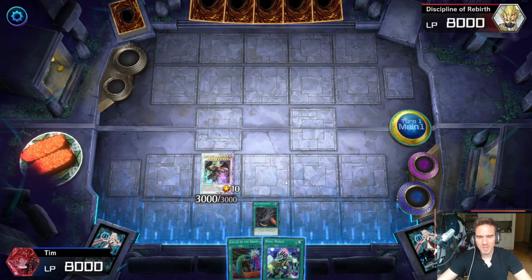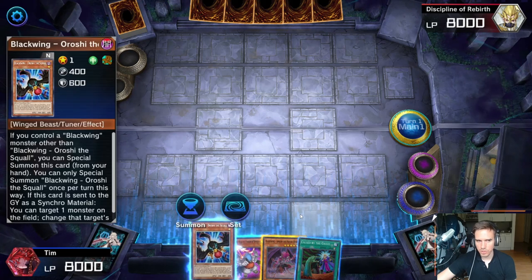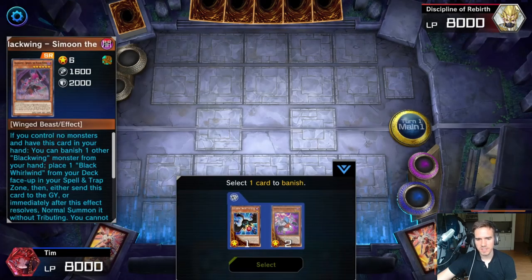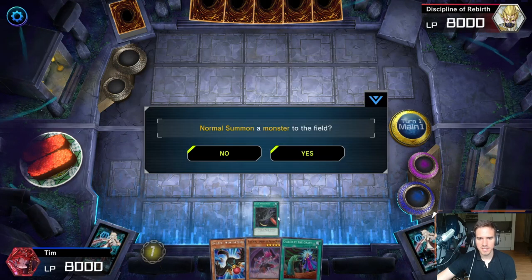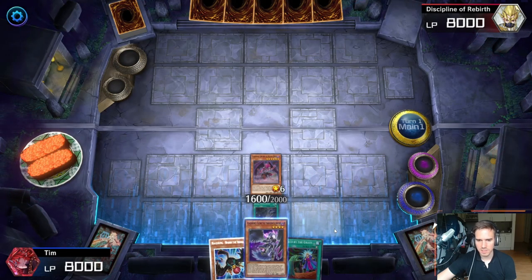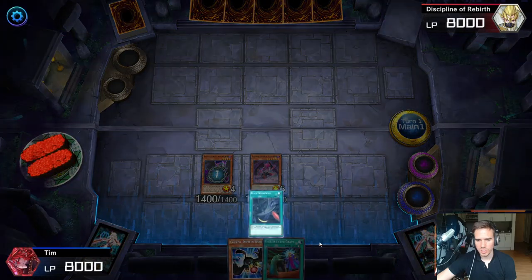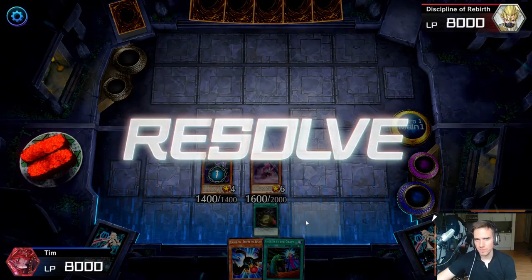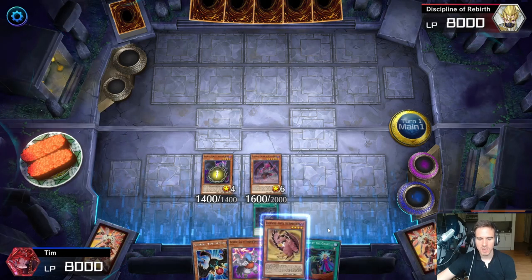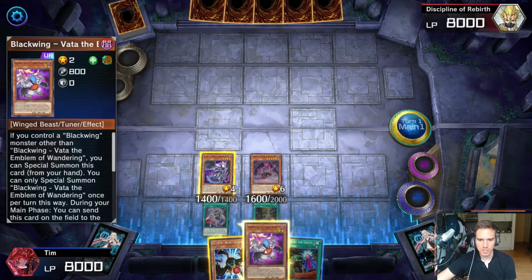Now I'll show the option if you do not have Bian in hand — then you have to do the full combo to get the same outcome. So for the full combo: note that we want to search Oroshi later in the combo. As always, you start with Simone — discard Vata, place Black Whirlwind, then normal summon Simone. This activates Black Whirlwind, which is not once per turn, to search a Blackwing card. We search Zudri, then normal summon Zudri, activating Zudri first to search a card and Black Whirlwind second to search another.